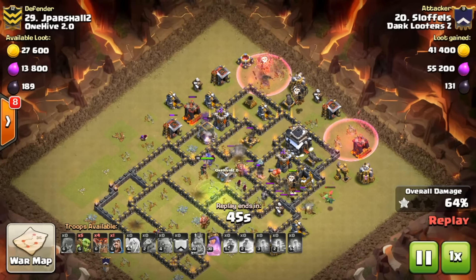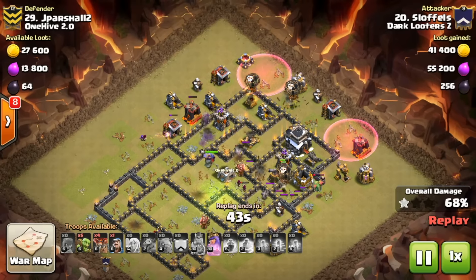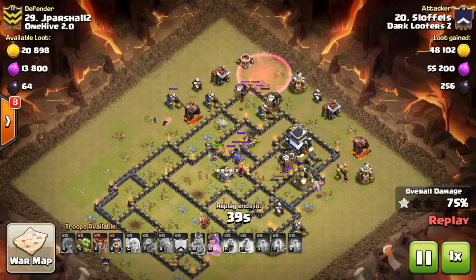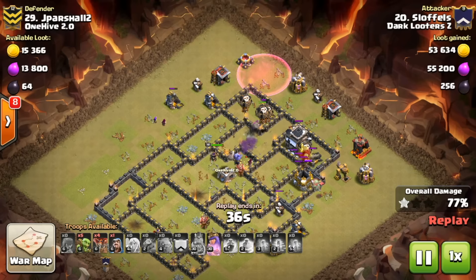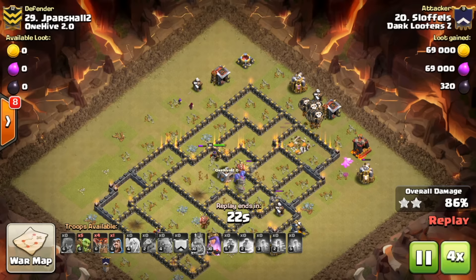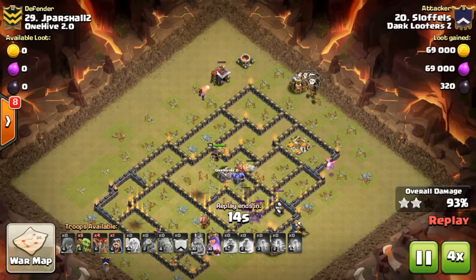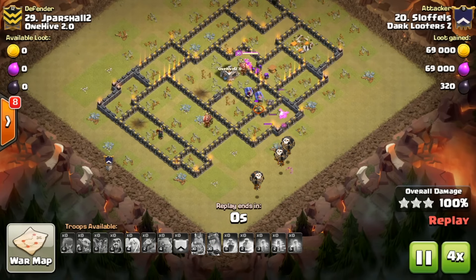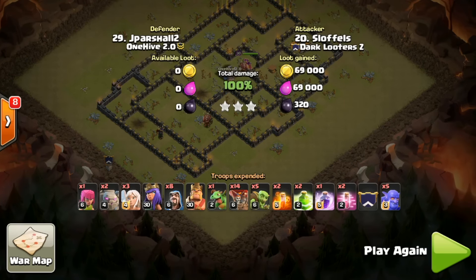There go a couple of backhand loons. He did the baby dragon and double loon trick on that x-bow towards the outside — nice attack. Very good looking, as we are used to from him. This was a triple, the other one was a triple as well. Nice job to Slothels getting a triple on number 29, Jepperschal.